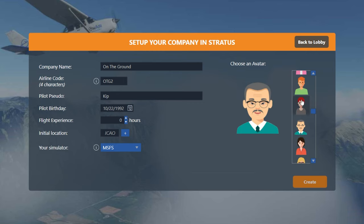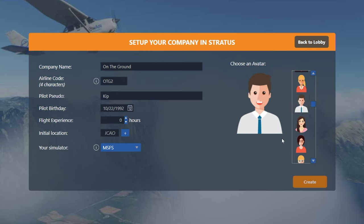This is really just shown when you're managing employees or when you look at the map. And then birthday and flight experience — these things don't make too much of a difference, so you can just put in whatever you want. I'm going to put in 700 hours. That's about how many logged hours I have in Microsoft Flight Simulator. This stuff just shows up in your profile when somebody looks at your employee. It doesn't make much of a functional difference.